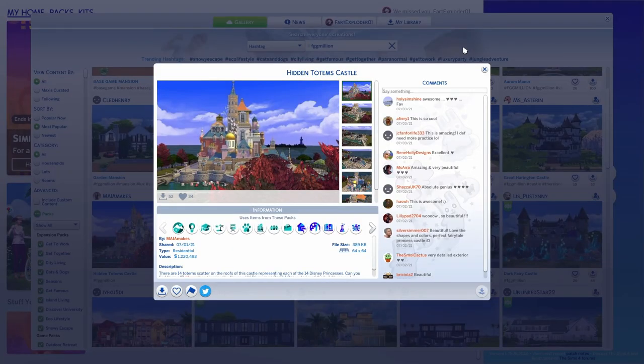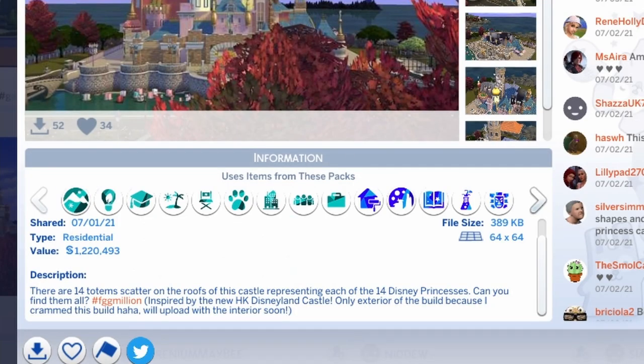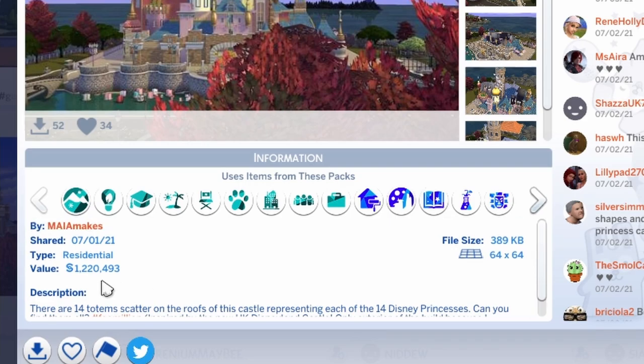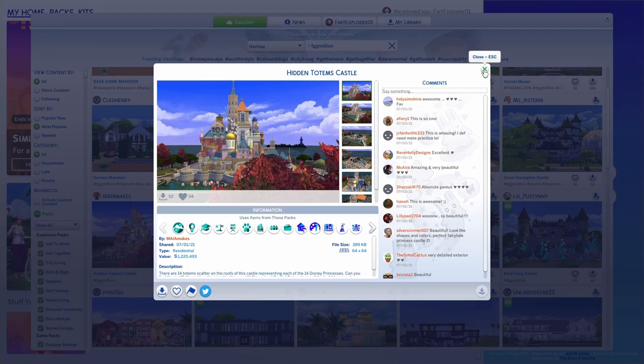The first build we're gonna be looking at is the Hidden Totems Castle by Maya Makes. There are 14 totems scattered on the roofs of this castle representing each of the 14 Disney princesses. Can you find them all? It costs a million and 220,000 simoleons — so, like, more than a million.